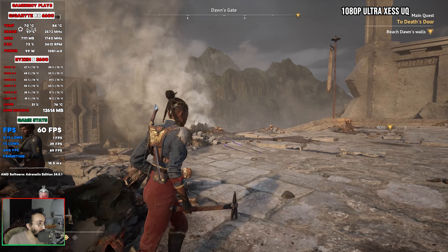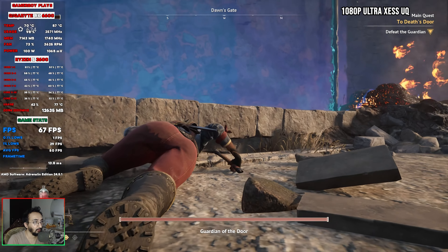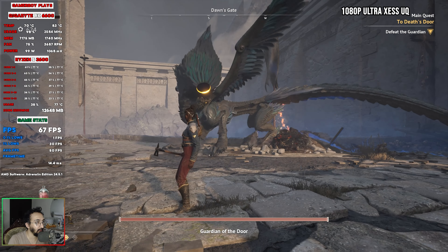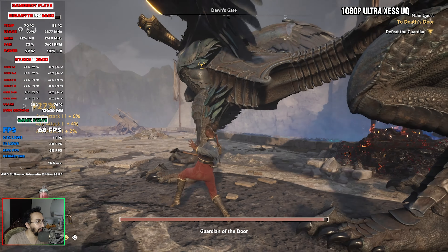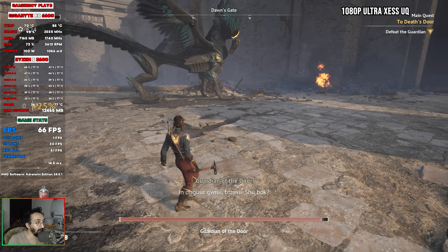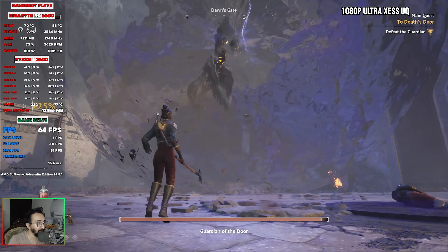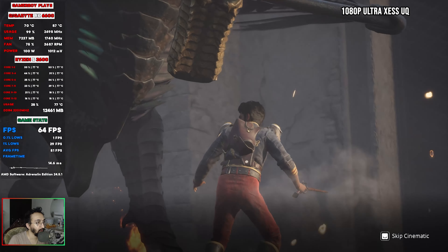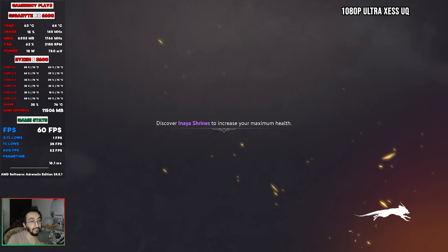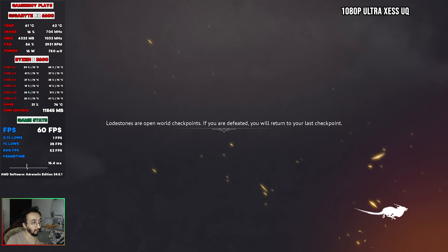I hope the developers add FSR3 when the game actually launches. Now we've got a real boss battle — locked on to him. Inside the castle area we're getting above 60 fps most of the time, which is very good. Basically with XeSS enabled we went from 40s and higher 30s to 60s, which is a significant improvement.